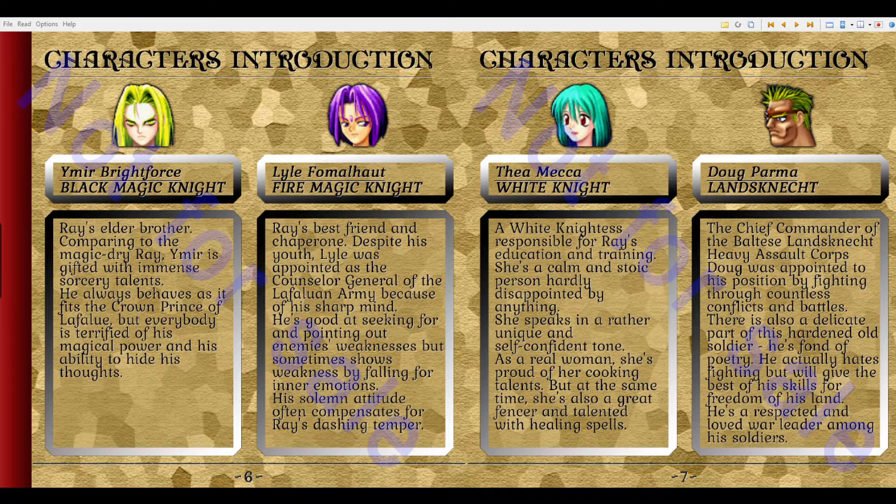Thea Mecca, White Knight — a White Knightess responsible for Rey's education and training. She's a calm and stoic person, hardly disappointed by anything, and speaks in a rather unique and self-confident tone. She's proud of her cooking talents, but at the same time she's also a great fencer and talented with healing spells. Doug Parma, Lanschnacht — the Chief Commander of the Baltic Lanschnacht's Heavy Assault Corps. Doug was appointed to this position by fighting through countless conflicts and battles. There is also a delicate part to this hardened old soldier — he's fond of poetry. He actually hates fighting, but will give the best of his skills for the freedom of his land, and is a respected and loved war leader among his soldiers.